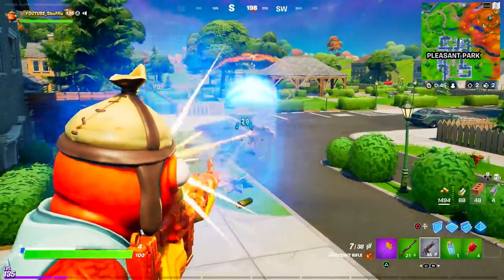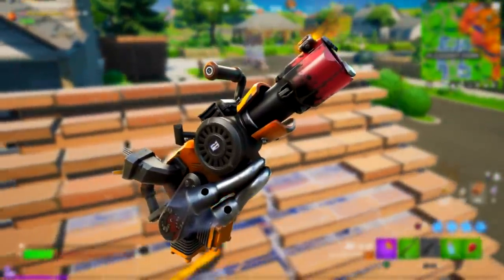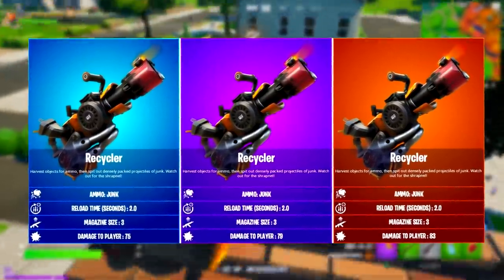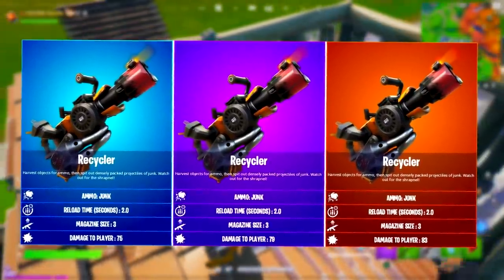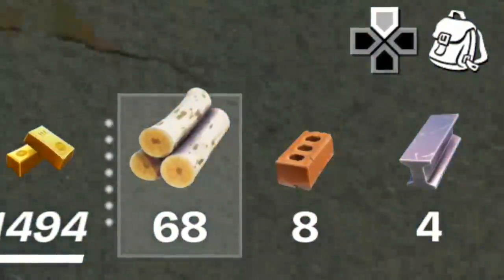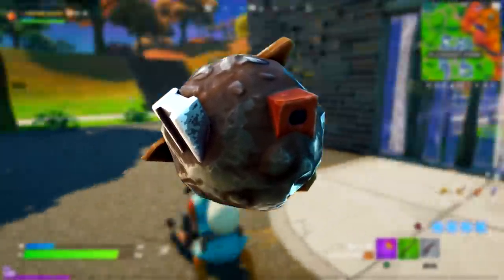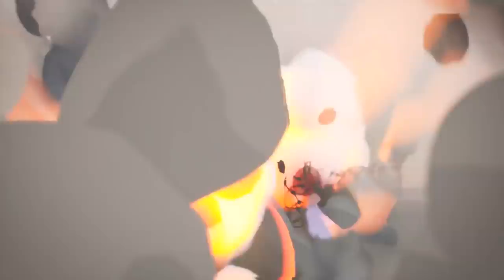A new weapon was added to the game files named the Junk Gun, better known as the Recycler. It comes in three rarities: rare, epic, and legendary. It takes two seconds to reload, has a magazine size of 3, and deals anywhere from 75 to 83 damage. The way this weapon works is quite unique, as it uses material that you harvest as its ammo — firing a densely packed ball of junk. It was even shown in the official Season 6 launch trailer.